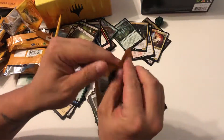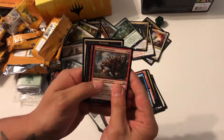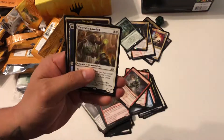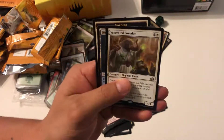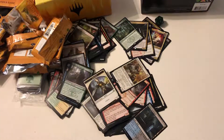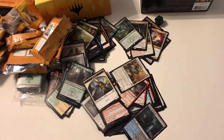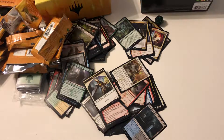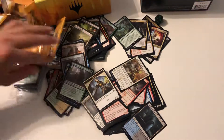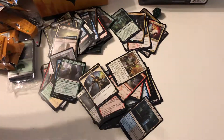All right guys, last pack — here we go, come on! Doesn't look like we got anything great — Goblin Cratermaker, Goblin Banneret, and what is that — Venerated Loxodon, a Guild Gate, and a soldier token. Well, that's disappointing — we didn't get any lands at all. All right, we tried. Thanks for watching, we'll see you guys next time.